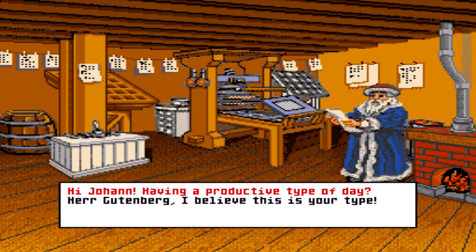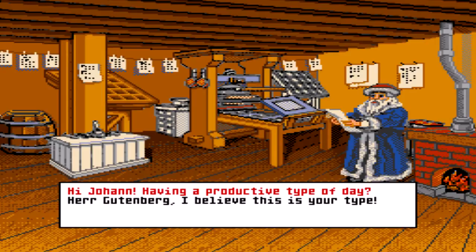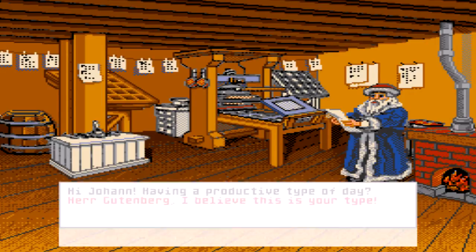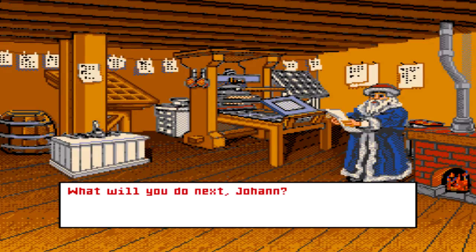So Gutenberg must be in here. There you are. Hi, Johan. Having a productive type of day? Yes — it's Herr Gutenberg to you. Please be on your way now, diminutive ward. I'm pressed for time. I must follow my schedule to the letter or this printing press will never be finished. Herr Gutenberg, I believe this is your time. Oh look, things are flowing now! Yay! You are my type of guy, Mario. But please call me Johan. Your hard work has helped me to finish my masterpiece. What will you do next, Johan? Well, Mario, after spending the last 30 years working day and night on this printing press, I've got a stack of reading to catch up on.